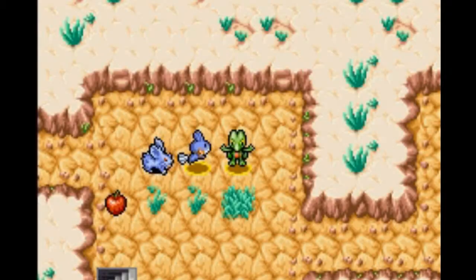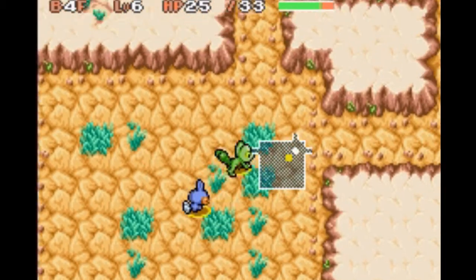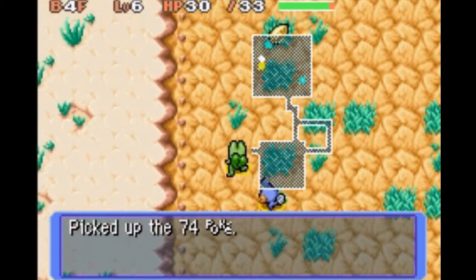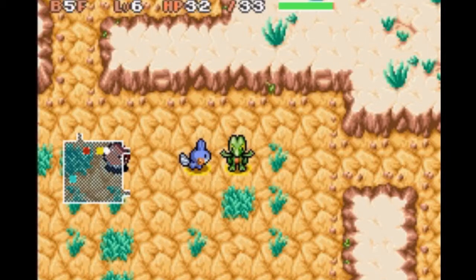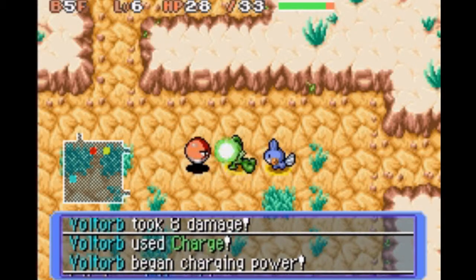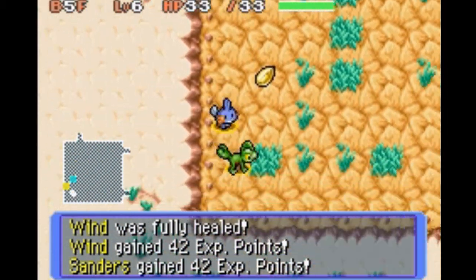I went to B3. An apple! Mudkip. Sanders, you're a beast. This is a dead end. Sleep seed. I believe this is the last floor. Why am I not using... it's L. Either I have it set wrong — L or R, whichever one. Actually, I think it is L.